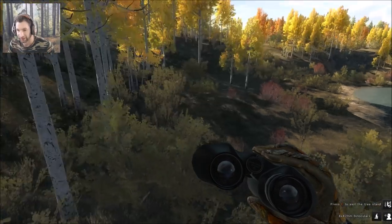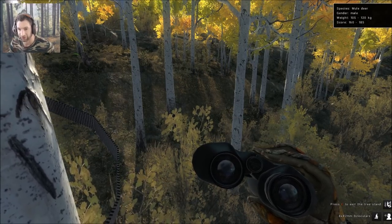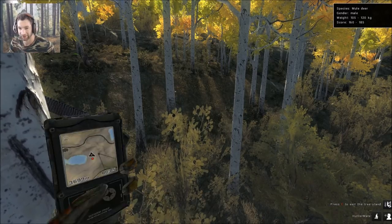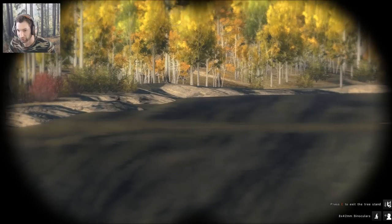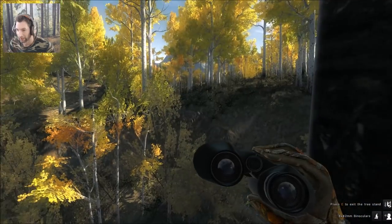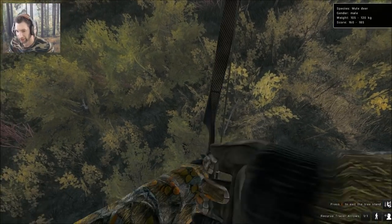We just got to our next stand and there's a buck sneaking up on us — right there. That's a nice buck: 160 to 185 score estimate, 105 to 120 kg. Definitely like a 170 plus mule deer, possibly 180s depending on deductions. This buck snuck in without making a sound at all — completely neutral track. We came over to the stand, spotted a buck 270 meters out, started putting out calls, and then heard something coming up behind us. It should be a 180 plus but since the score estimate only goes to 185 we'll call it about 179. Taking the shot.